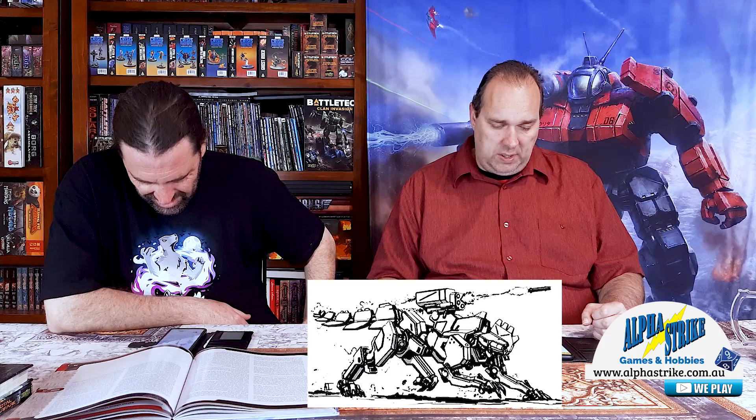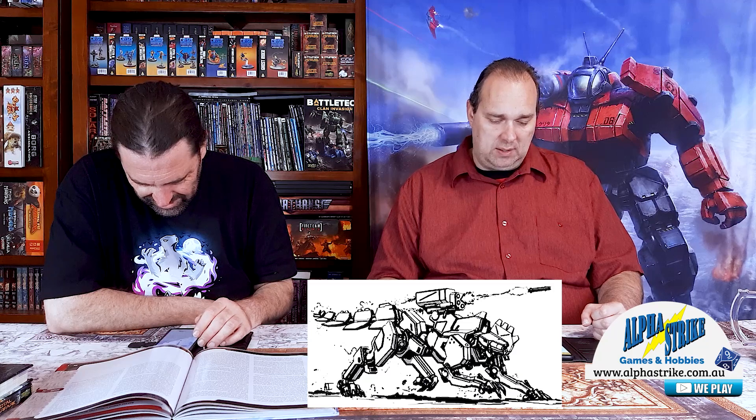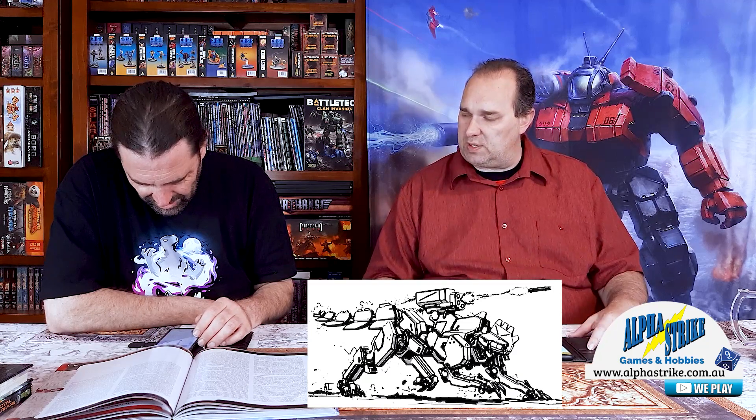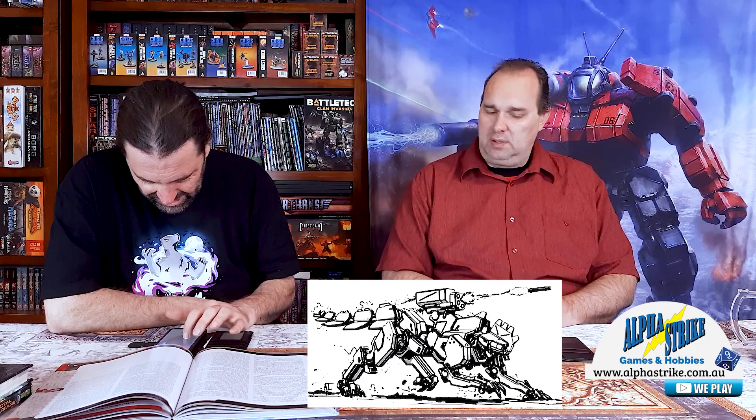It's got a head spike, a whipping tail, and it carries electric discharge ProtoMech armor, which disrupts control systems in other battlefield units — like a taser-type deal. But it's also got an SRM-4 with 10 reloads as well. So that's insane.